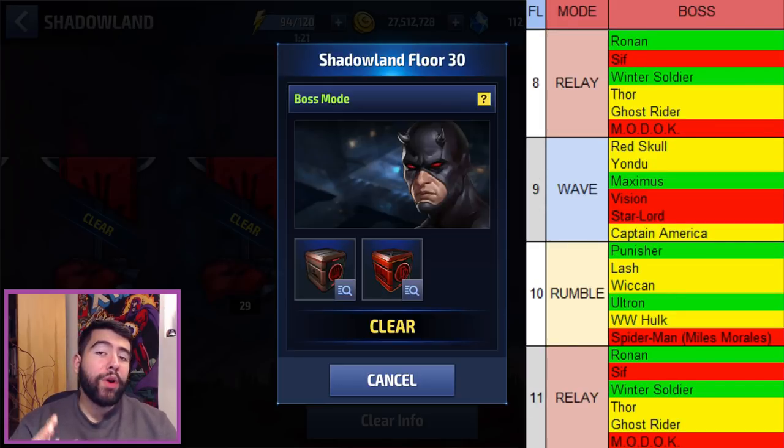Floor 8 is another relay and now we're introducing the Thor, Ghost Rider, and MODOK portion. The same strategy applies for Ronin, Sif, and Winter Soldier. As for Thor and Ghost Rider, the difficulty isn't that bad. Ghost Rider is harder than Thor because it's actually four characters with a lot of DOT damage from fire effects. The Thor one is more like two or two and a half — Groot is there but does extremely low damage and doesn't even heal himself. The MODOK stage is by far the hardest because you need a villain, which are in short supply, and combining Malekith's massive bleed, Bullseye's stun, and MODOK's crowd control makes it very difficult even for Tier 2 characters.